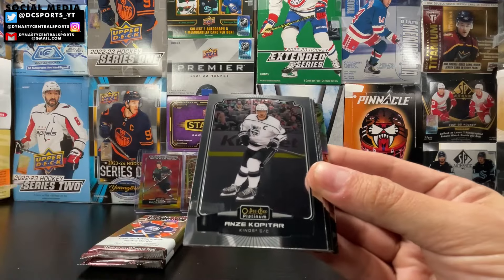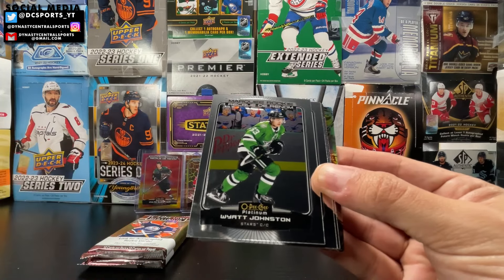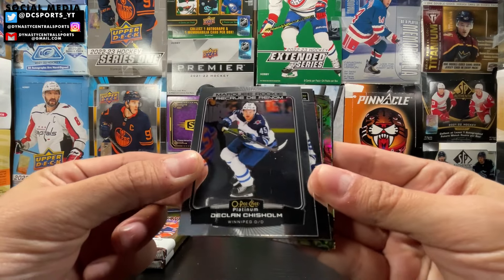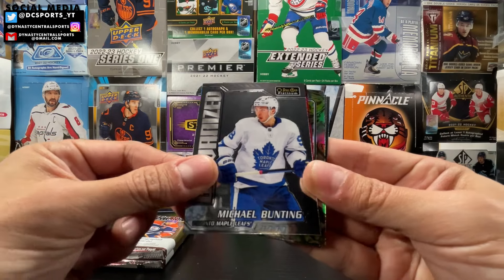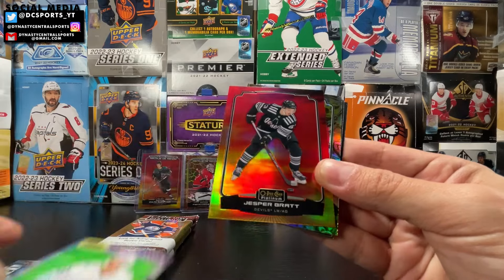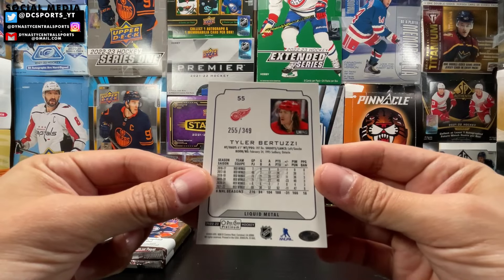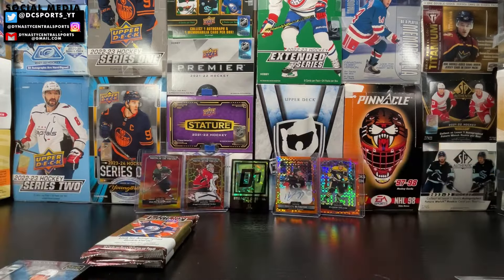Andrei Svechnikov, Anze Kopitar, Wyatt Johnston Rookie. We got Wyatt Johnston, Nick Blankenburg, Declan Chisholm — Marquee Rookie, now on the Minnesota Wild. Galvanized Michael Bunting. Retro of Shane Wright Rookie. A Sunset of Jesper Bratt. And Tyler Bertuzzi Liquid Metal, numbered 255 out of 349.